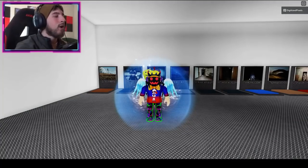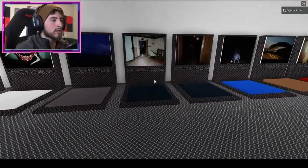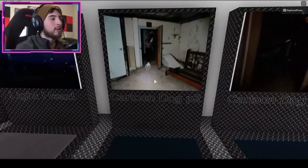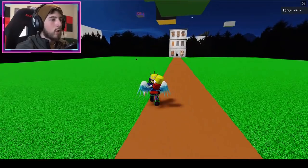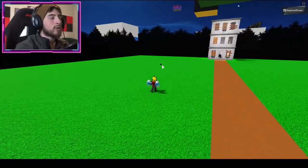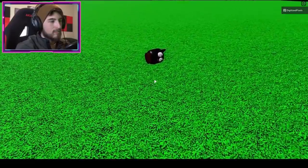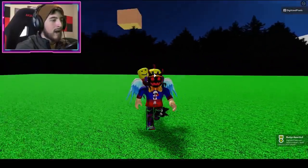The next badge is called Dead Cartoon Cat. To get this one, go to the Cartoon Dog P2 map, then go over to the left and you're gonna see Dead Cartoon Cat on the ground — well, more like just the cat's head. Meow.